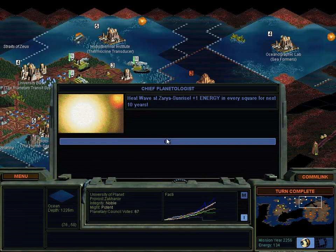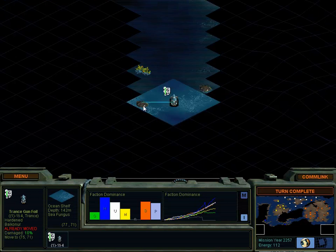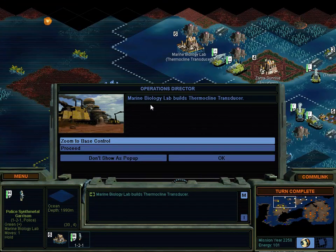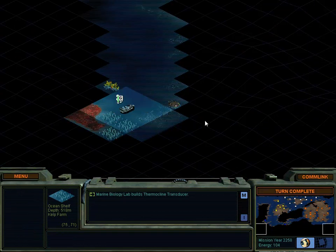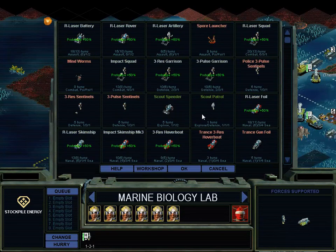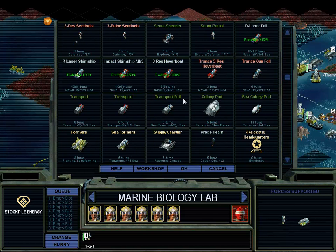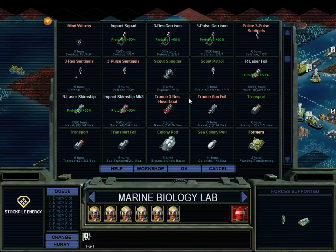Heat wave at Zarya sunrise - plus one energy at every square for the next ten years. Oh good, that's one of our places. Turn complete. Production complete. How come it didn't pop up the city thing? Now, one thing I'm never sure about is if I'm building a prototype in one place and if I start building the same prototype somewhere else, is that gonna be a lot of wasted effort? Or is that just gonna spill over? Maybe I should just wait until the prototype is done. I'll start putting some hammers into it and we'll see what happens.